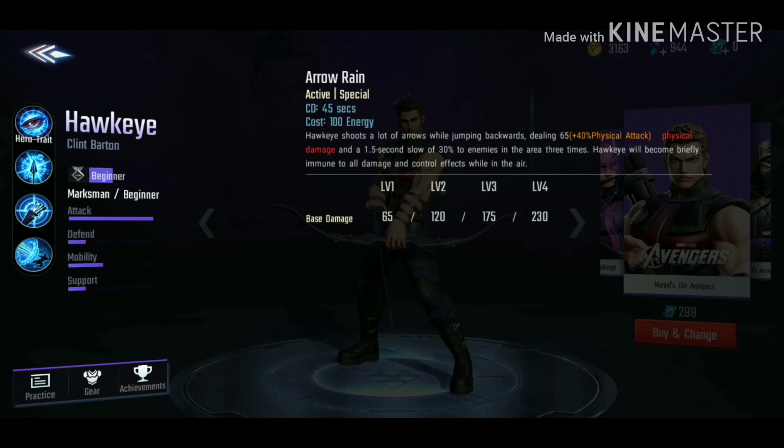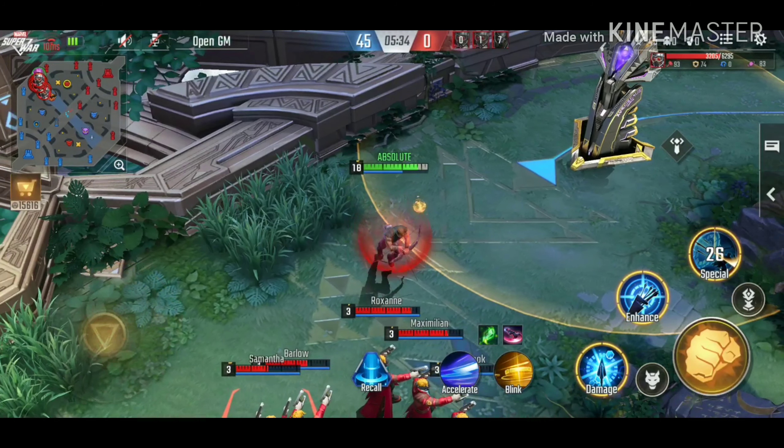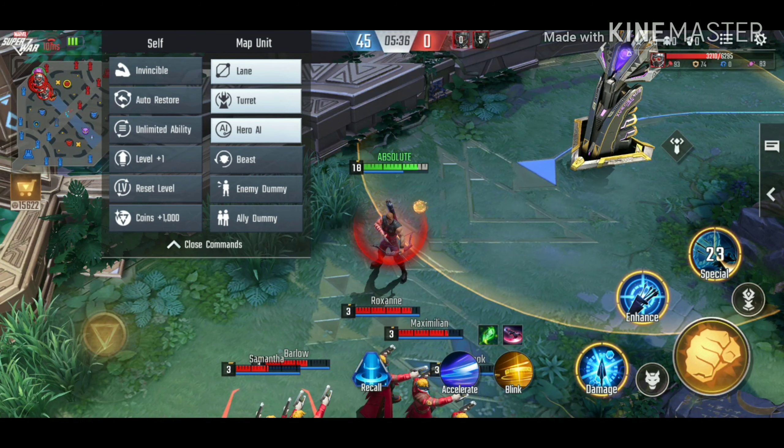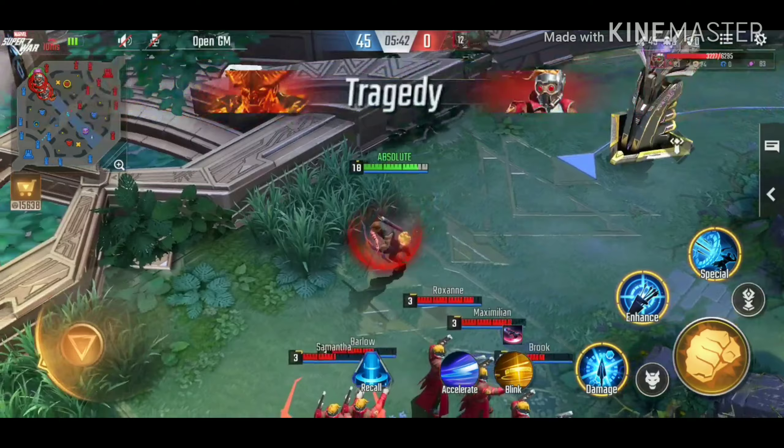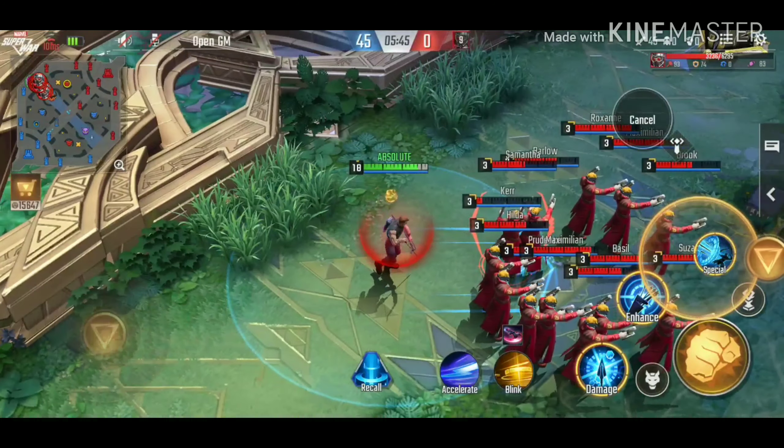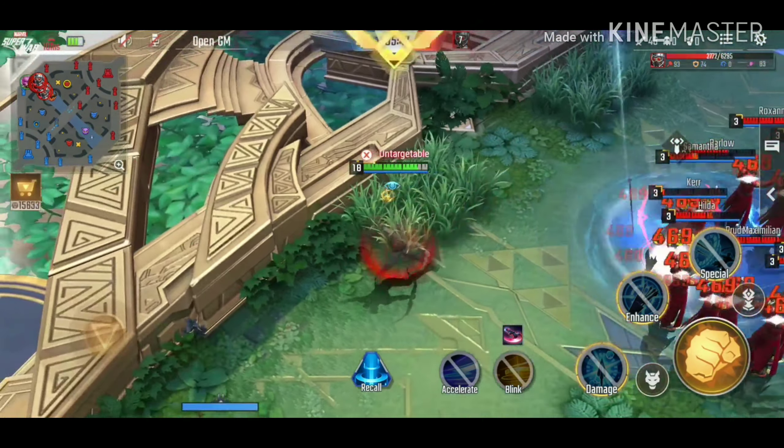Now for his last skill — the name is just so badass I couldn't come up with anything better. Basically, Hawkeye jumps backwards dealing damage to enemy heroes, and he is immune to every type of damage while jumping backwards. He does a ton of damage, slows down enemy heroes hit with the arrows, and it also deals a lot of area damage.